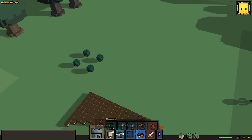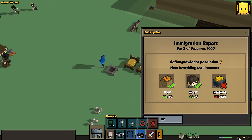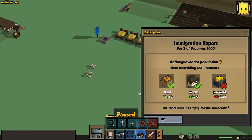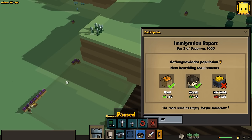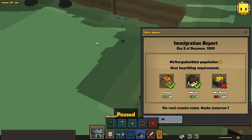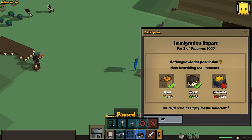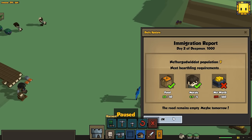I haven't had a whole lot of success in figuring that out. Here's our daily update — the immigration report. So each day we have an immigration report. Basically if we meet all of these requirements, we get another hearthling — or we have the option to get another hearthling. We needed 50 food, which we had because I collected a bunch of berries. We needed high morale — people can't be starving or seeing their friends die. And then we need a net worth, so our city has to be a certain size. We didn't meet the net worth requirements, so maybe on the next day we'll be able to do that.